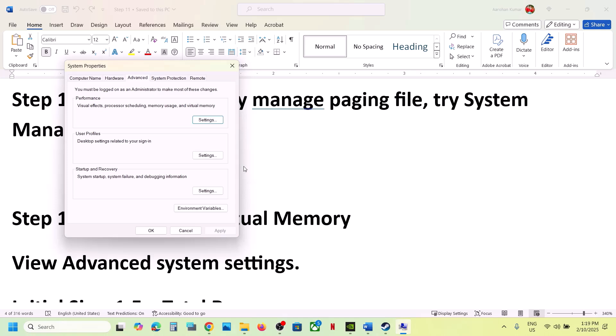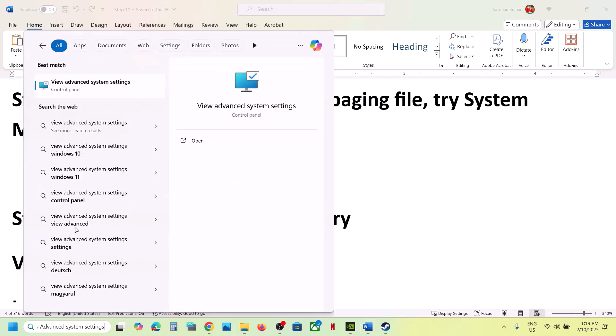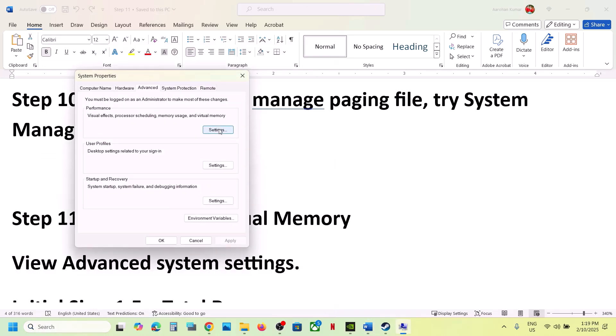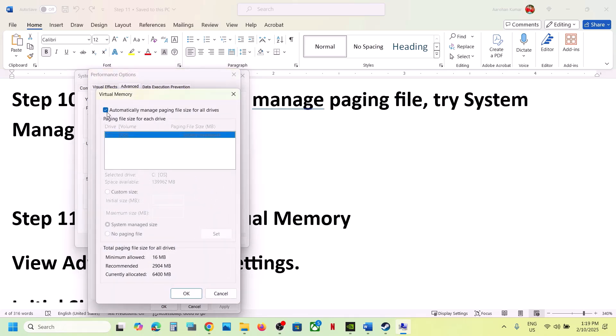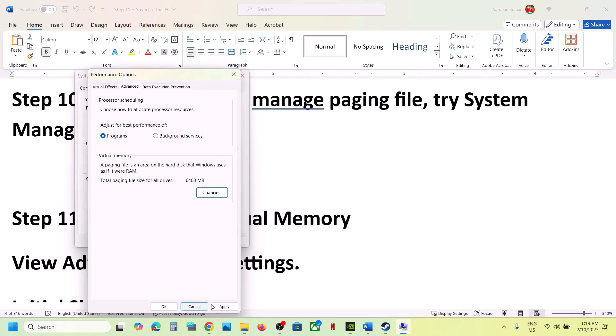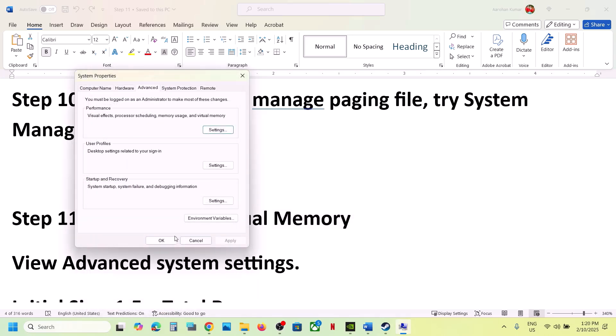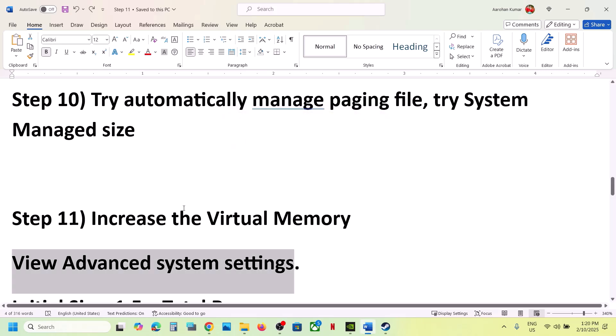It will prompt you to restart your computer. Restart and then launch the game. If that does not work, go back to View Advanced System Settings, click the first Settings, go to Advanced, click Change, uncheck that box, and this time select 'System Managed Size,' click Set, click OK, hit Apply, restart your computer, and then launch the game.